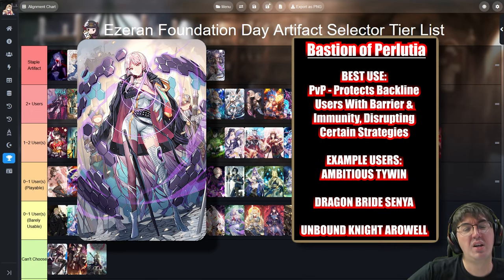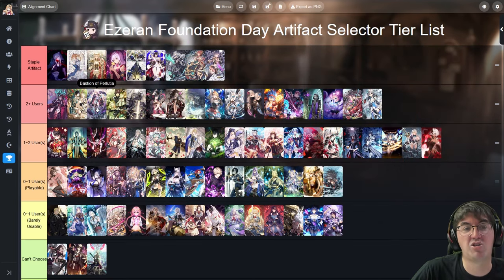Next up is Bastard of Pelusia. It recently got reworked and buffed a couple months back and has been very good since. It gives the immunity buff and a barrier to the tank wearing it as well as the character in the back slot — the foundation for protecting specific carries in PvP. It's not something you use universally all the time, but for those serious about PvP, this is a knight artifact you should have in your collection for higher-tier play.